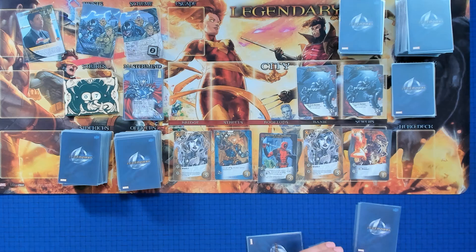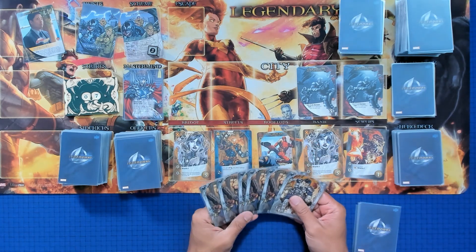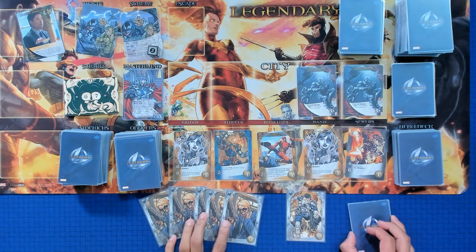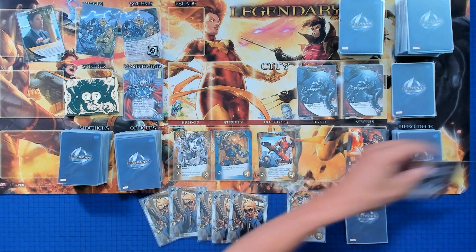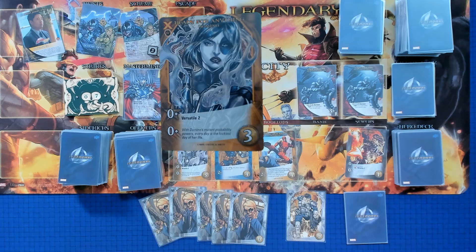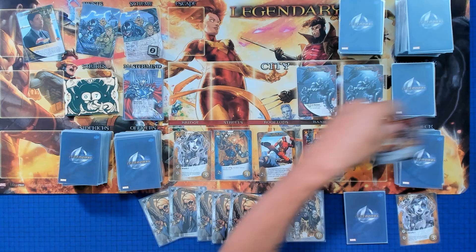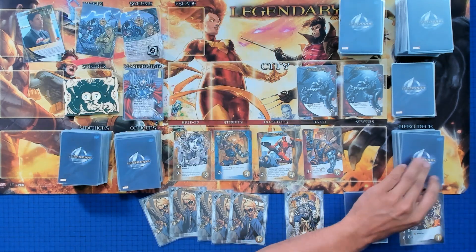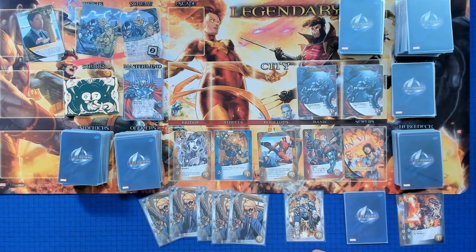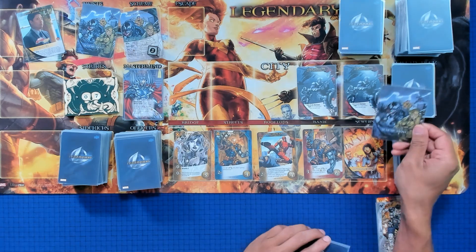We put something on the bottom of the deck. We've got five recruit and one attack. Let's use that to get Ready for Anything — it's Versatile 2, so she can do either two attack or two recruit. Then we'll get Lucky Break: draw a card, and if we play an X-Force hero we get Versatile 1.